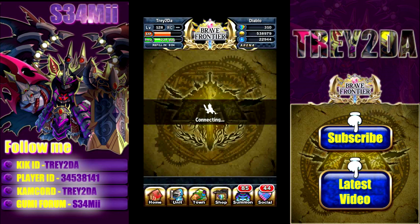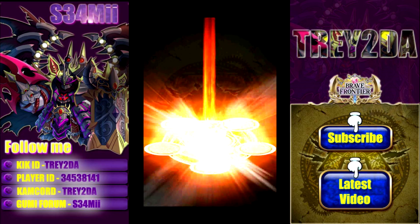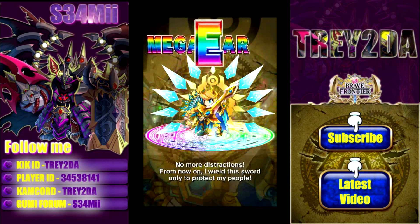I literally just got my Atro maybe 3-4 days ago — not long ago — and as you can see I needed to level it up quickly. I think these starters are some of the best you can use for Mono Squad leaders. So here we have Holy Light Atro.